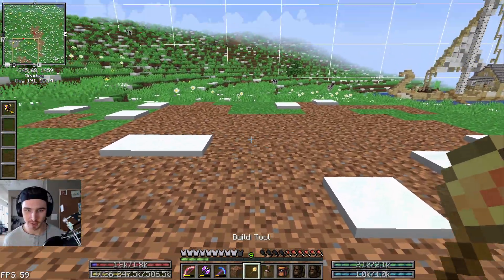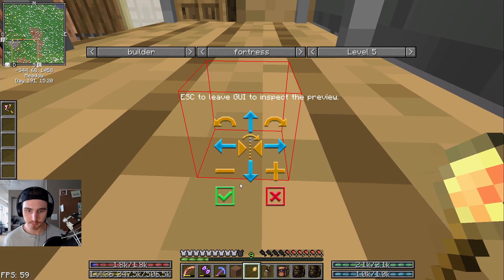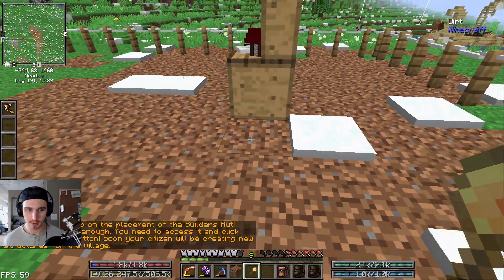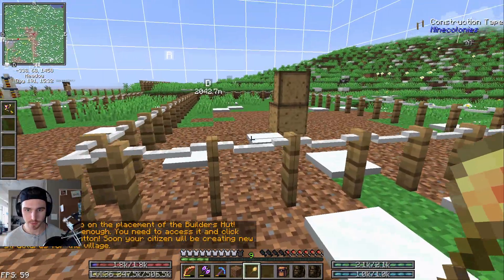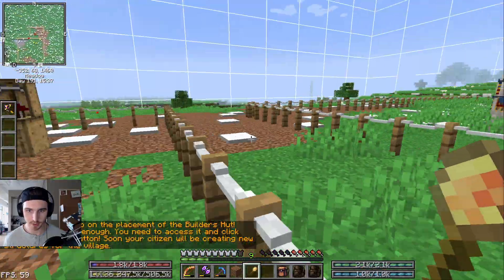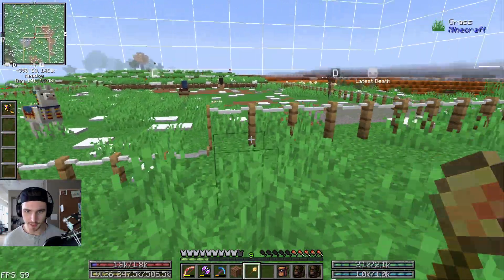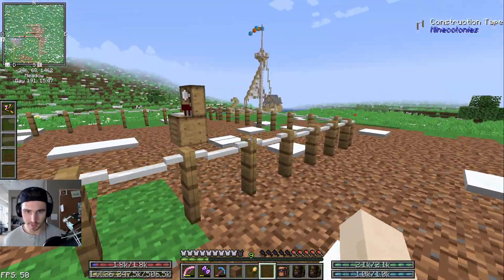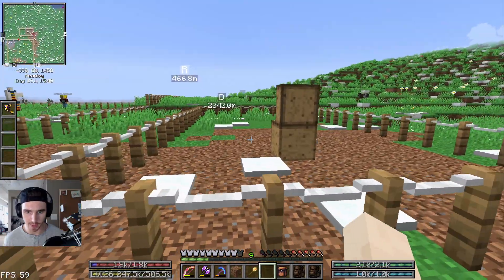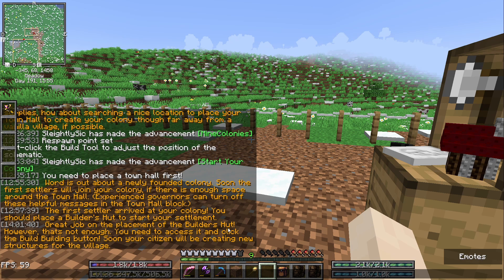Let's put the builder hall down. This is actually kind of perfect — for some reason I thought it was inside the perimeter but it's not. Although I'm not sure I like the orientation, we're going to keep it anyways because it fits. The chat says: 'Great job on the placement of the builder's hut. However, that's not enough — you need to access it and click the build building button. Soon your citizen will be creating new structures for the village.'